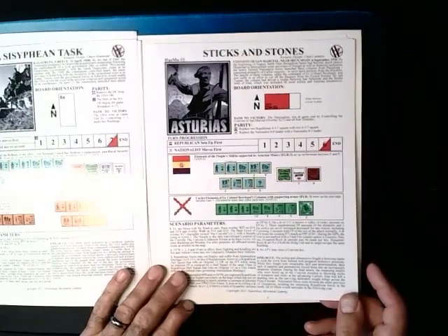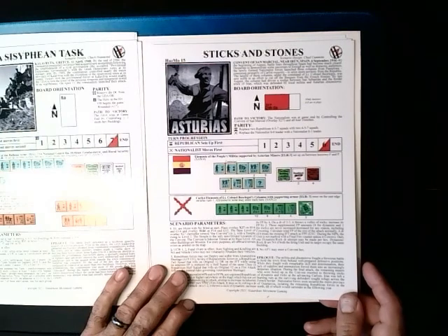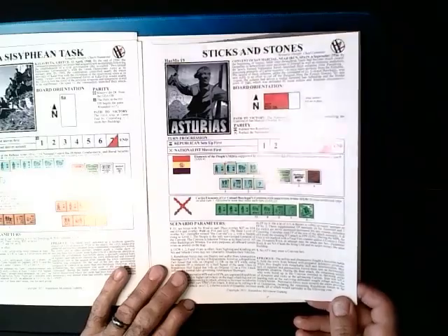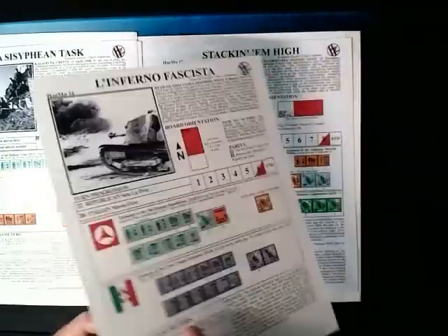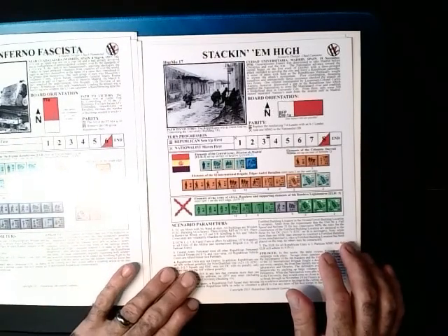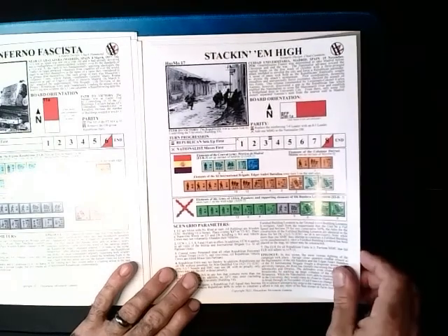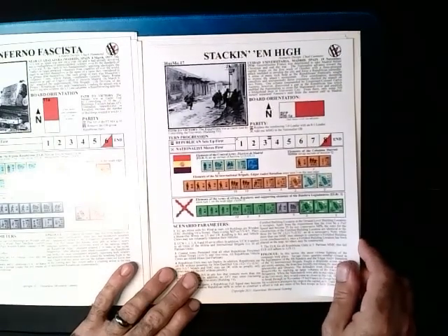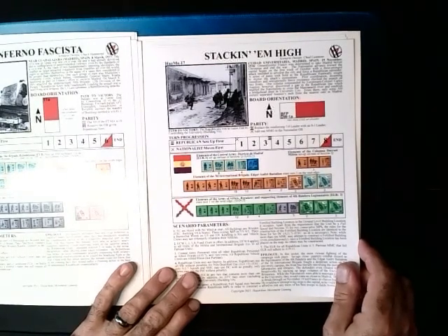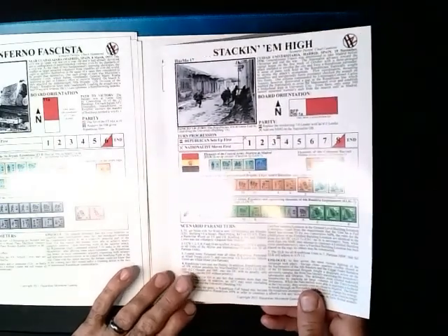Then we have Sticks and Stones, set in Spain again in 1936, with more Panzer I's. Then we have L'Inferno Fascista, set in Guadalajara, Spain in 1937. That one is five and a half turns with about ten squads a side and armour too.